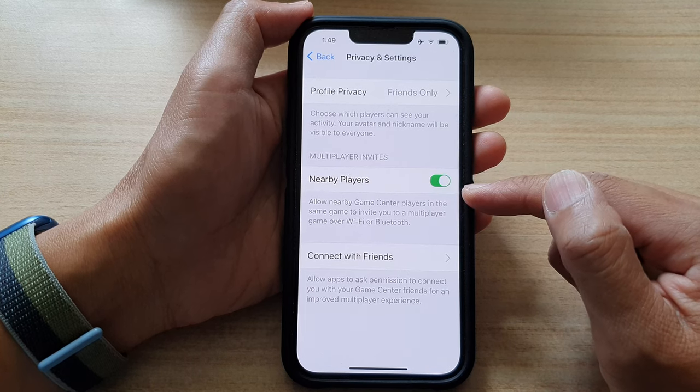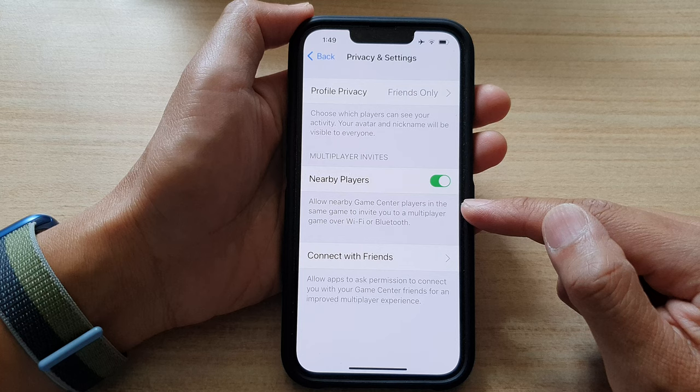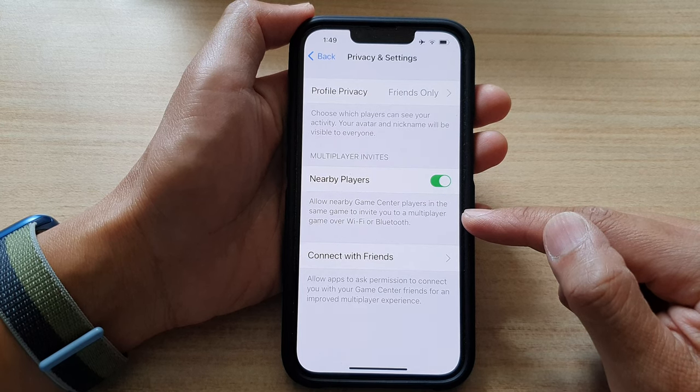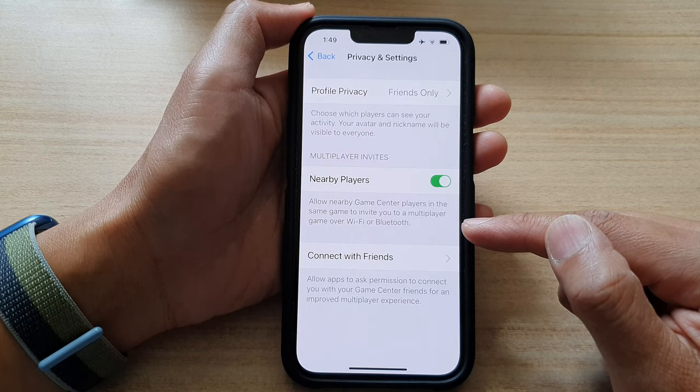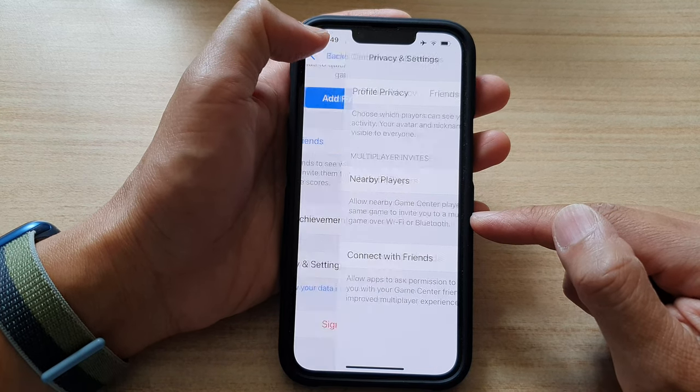This will allow nearby Game Center players in the same game to invite you to a multiplayer game over Wi-Fi or Bluetooth. And that's it. You can tap on the back key at the top to go back to your Settings.